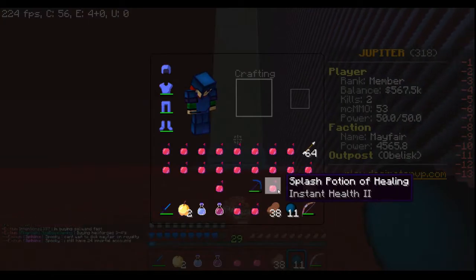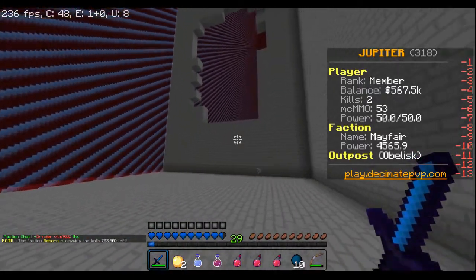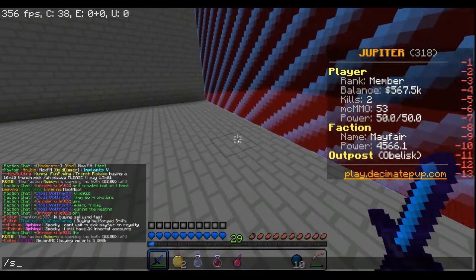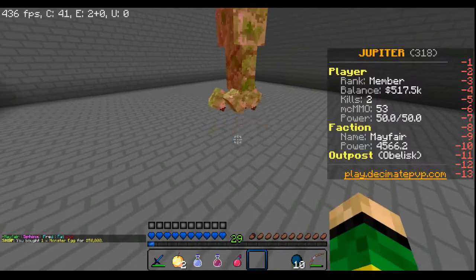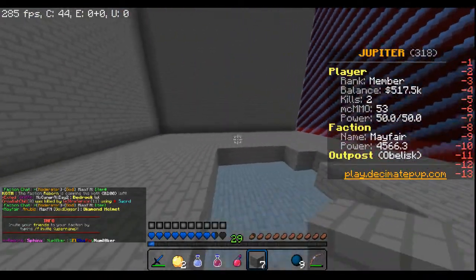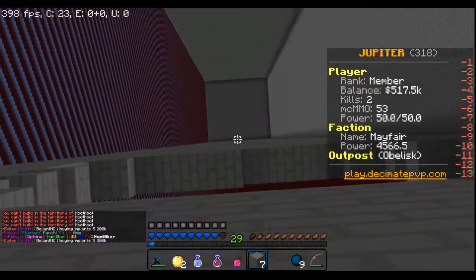I'll forget the TNT — there's nothing — just in case, let me put that right there. Looks pretty hollow. Oh great, I saw them in here. Is there anything under me? This is another part of the base. Yeah, let me just start going up — unless it's up there. You never know, it could probably be up there.